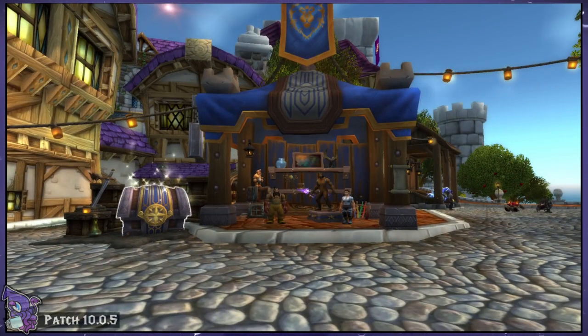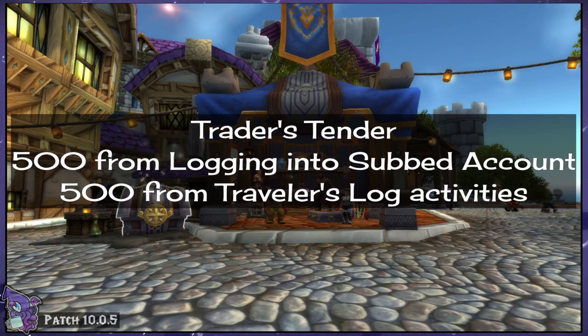If you're new to the Trading Post, let's look at what to do. First up, there are two waves of Trader's Tender — the currency used here — with 1,000 total that you can earn each month. Unspent Tender will roll over into the next month. You will earn your first 500 Tender free just by logging in that month on an actively subbed account that's in good standing.